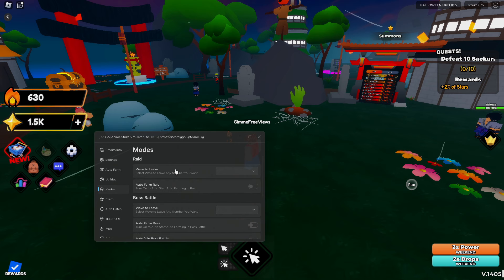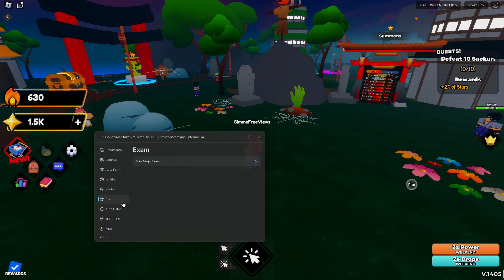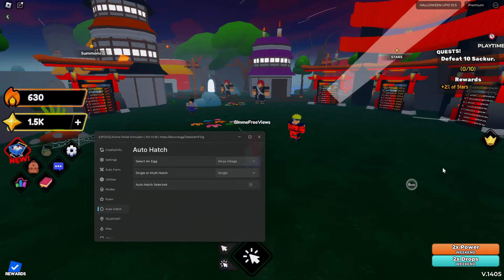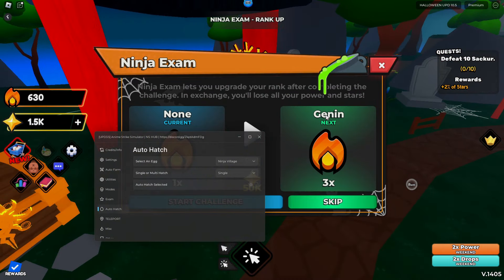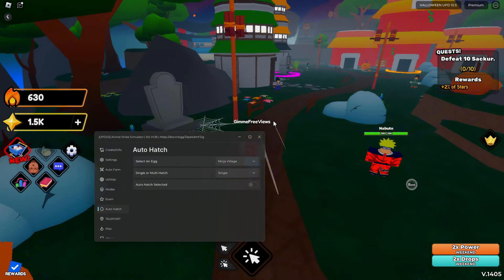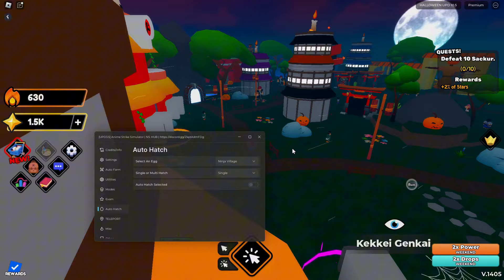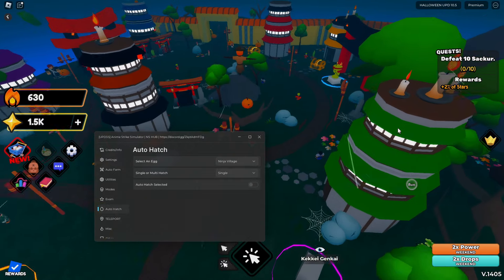We've got modes: raids, boss battles, time trials, and auto farm level dungeon. We've also got the ninja exam — you can join that automatically. Then there's auto hatch — you can turn it on, though I'm pretty sure you have to be beside the egg wherever it is in the map, probably in the starting zone.